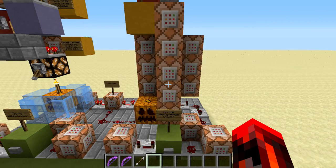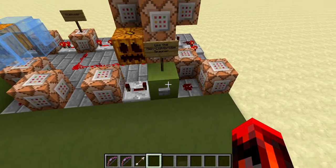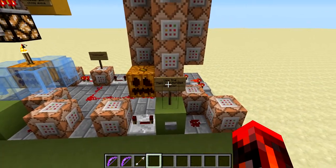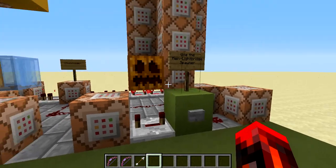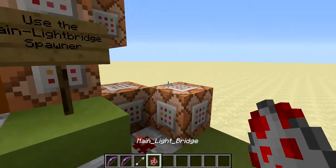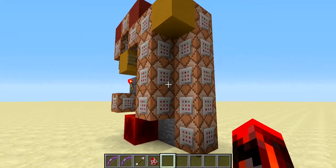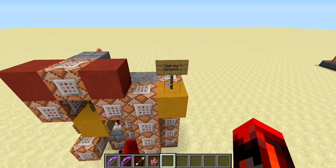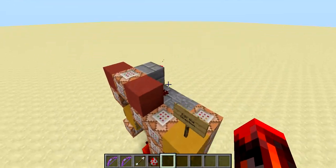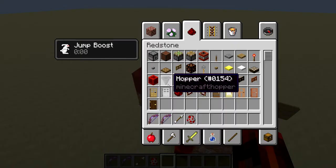Now that we have the first structure figured out, we can take a look at the light bridge spawner. This is used to spawn in the main light bridges for your test chamber. Again we can give ourselves the spawn egg and spawn in the circuit. Just like in the other circuit you can see we have an input and command blocks we can edit, but this circuit doesn't have an output.